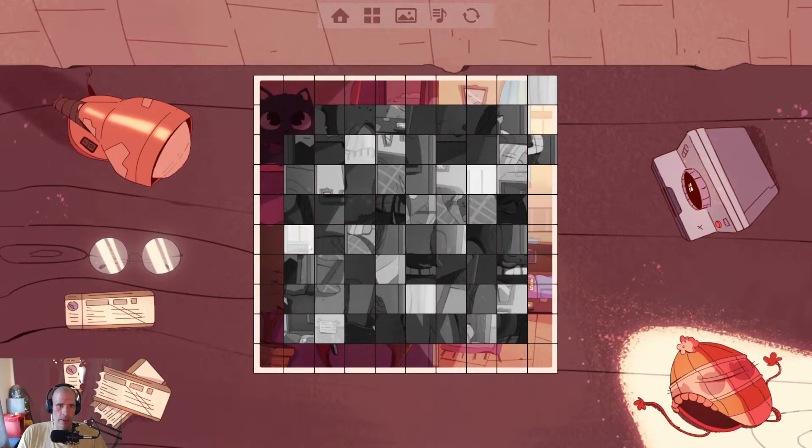We're almost there. Here's part of the cat. Is this like a photo of a cat on the wall? I think that's what that is. So we need part of the tree. This is an edge. Got a table down here. Let's keep banging this out.